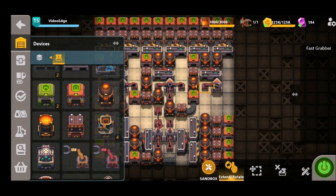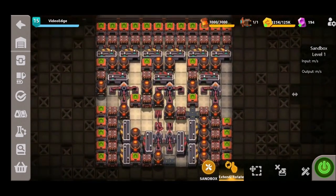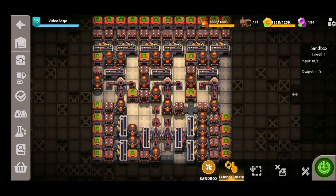Moving on to the right hand synthesizer - we don't have enough space to use all three sides, but we can add a fast grabber on the left hand side and place one down into the heater, connecting it up as suggested earlier. With everything placed down we're now at our limit and can't really get any more out of this design, so we're going to turn the factory on and check the output.